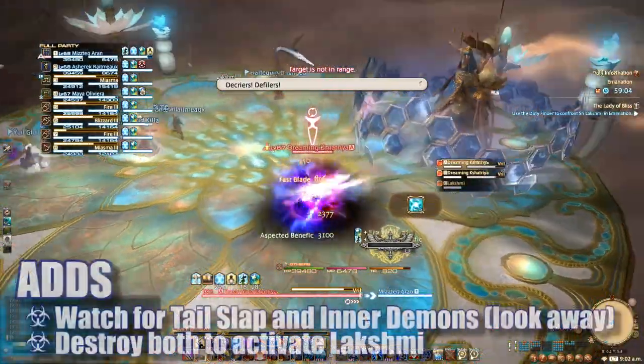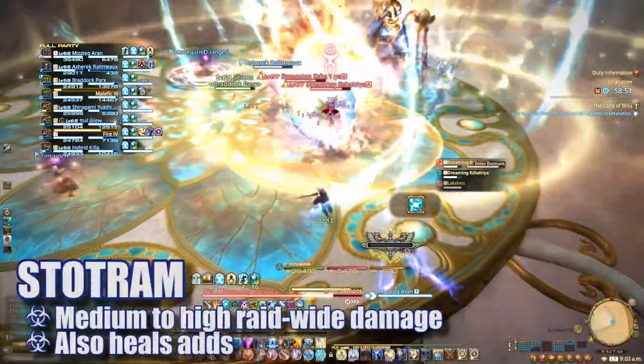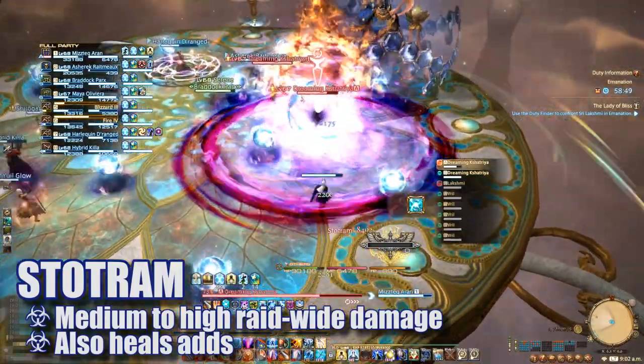Tanks can initiate the fight by each grabbing one of the adds. Watch out for their gaze attacks and avoid them as necessary. Lakshmi will cast Stotrim, dealing raid-wide damage that should be healed through.